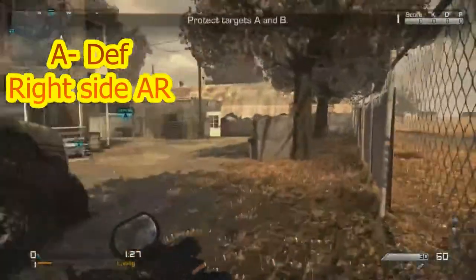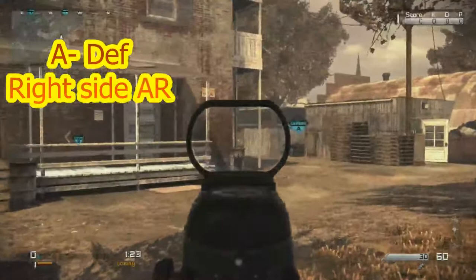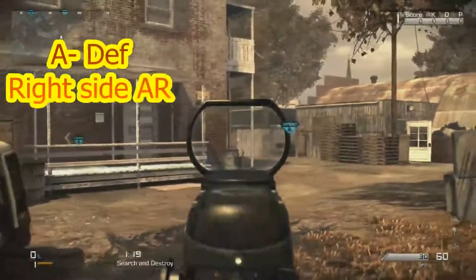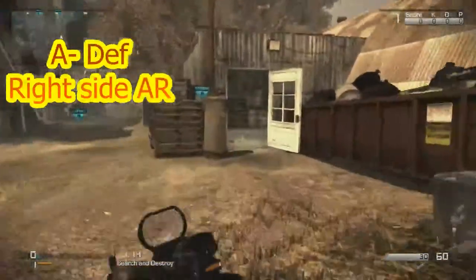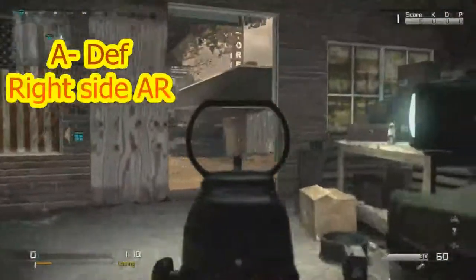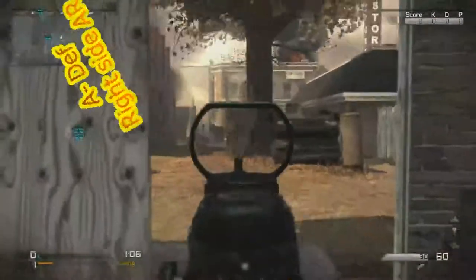We're going to talk about the A side first. You want to AR right here in this spot and you want to stay back instead of closer to that barrel, because nades are going to be all over you if they're pushing the A side. And if they do, don't be afraid to push this side if they're not in this building. Make sure you check it first.